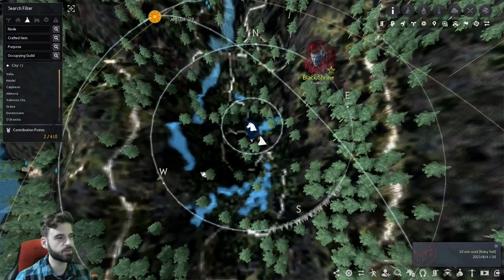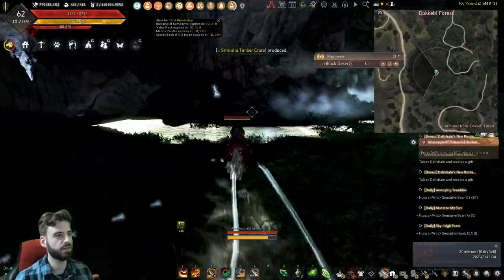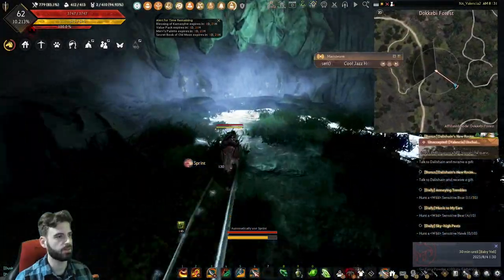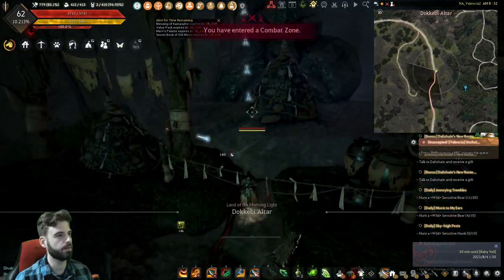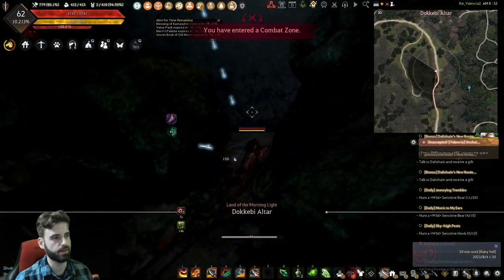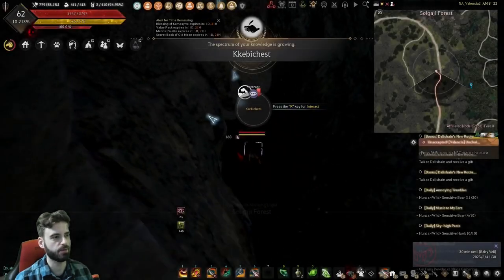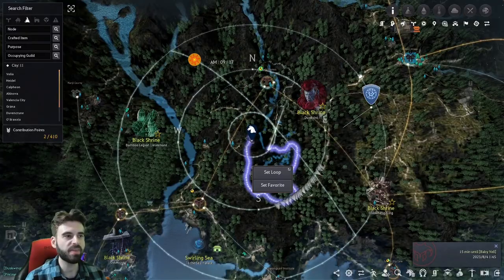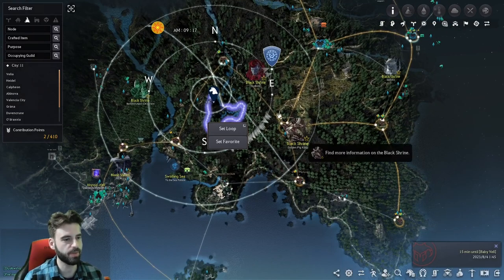The last chest in the Dokubi forest area is located down in this general direction. Head to the right through a cave — you should see some statue-looking things. The box is located up over here behind this little cave. Jump down into it and you will see another chest hiding in the darkness. Climb your way back out, and with that, you'll have completed the northern portion of the Dokkabi Forest.